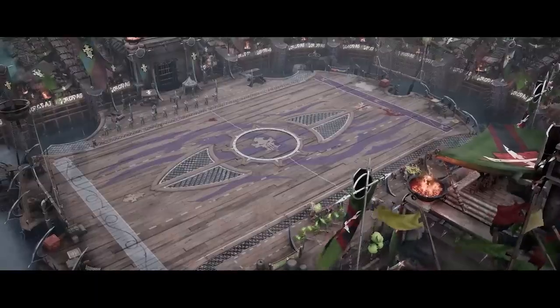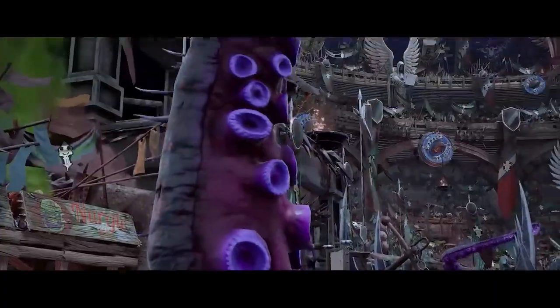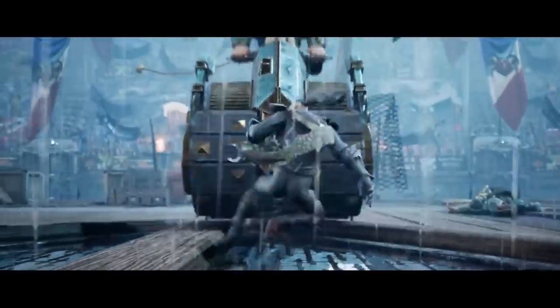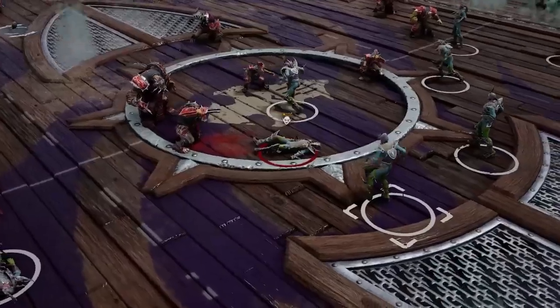For example, if you score a touchdown in the first half on the Dark Elves pitch, the crowd will cheer, which wakes up a monstrous sea creature that will rage for the whole of the second half. Be careful with your players — you will need to adapt your game because they are more likely to fall and will have trouble getting back up.